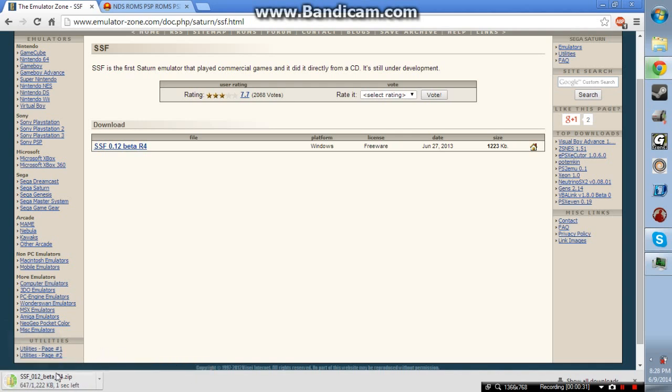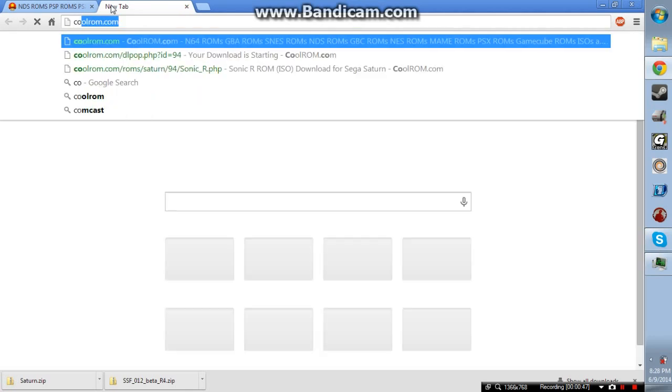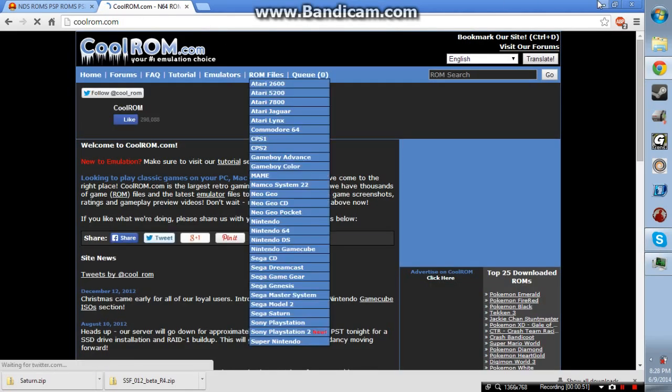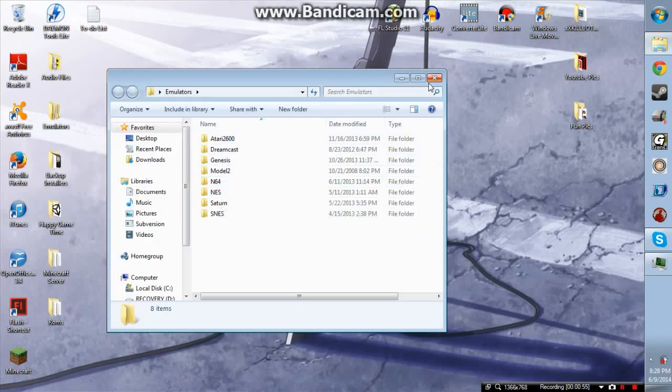Don't worry about it. So let's go ahead and grab that. And although it's Beta, it works. Last, we need Sega Saturn BIOS — all regions — just in case you want to play European games or whatever. And finally, we're going to be using CoolROM to get games. I'm just gonna use my House of the Dead file because that's easiest for me.